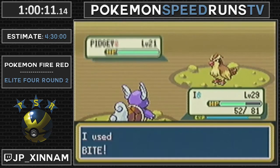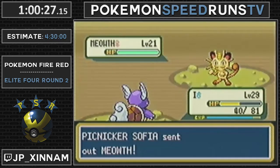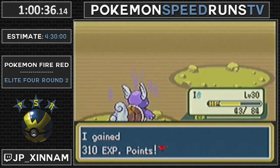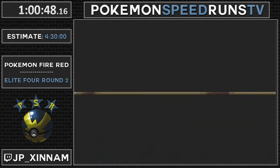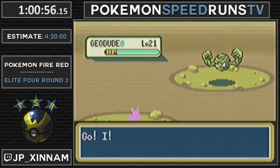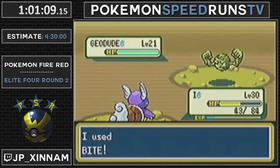You'll notice that JP used Bite on that Geodude - if he has the opportunity to, just to save PP, but it also saves frames and saves the super effective text. Here's another spinner - give me just a second to make sure I dodge him. I definitely want to make sure I dodge that one, because he has three Slowpokes and that takes forever. I've already hit a spinner, so I definitely don't want to hit another one. The reason for using Bite is that it saves extra text frames from Water Pulse, and then the super effective text skip is the other big thing.